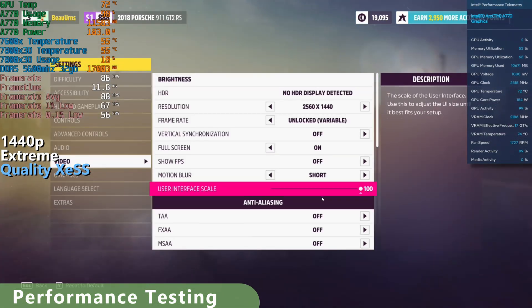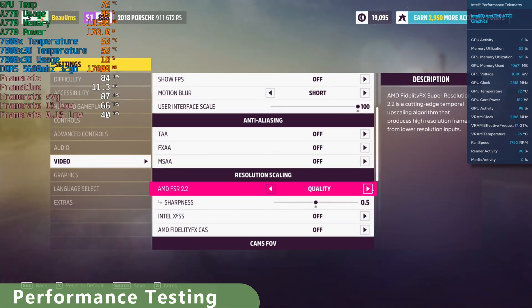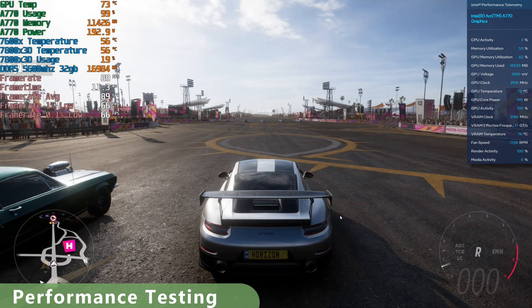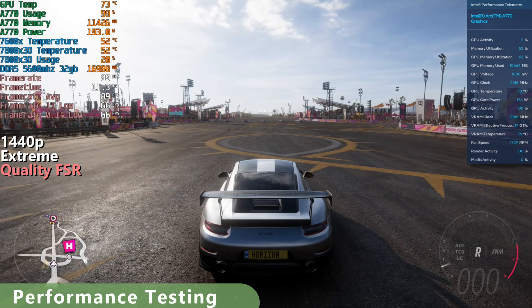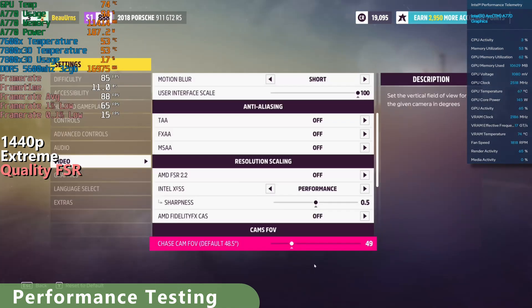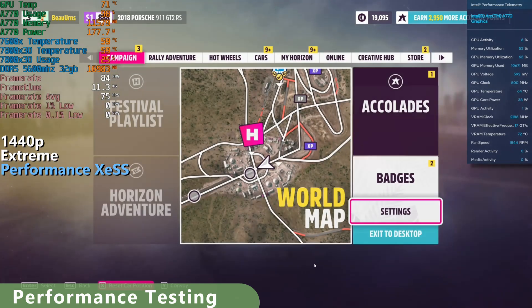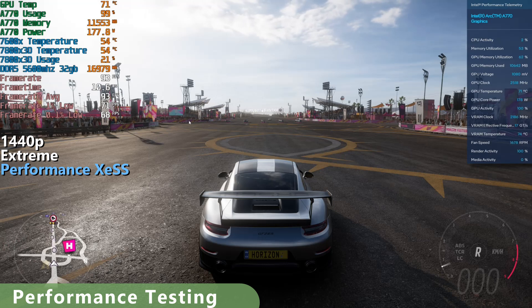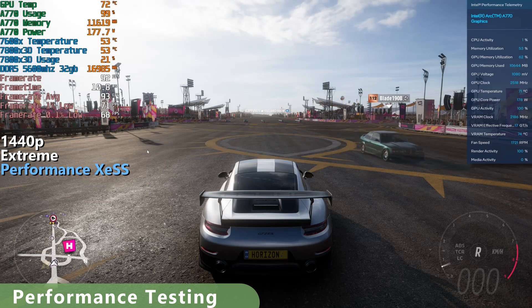Let's come back and try FSR on quality. There's a little bit of shimmering up here, you can see, but it's not terrible — it's doing okay. At 1440p extreme, it looks pretty good. I'm seeing birds in the background; I'm not really seeing any artifacting. It's just slightly softer than native, but it doesn't look bad.